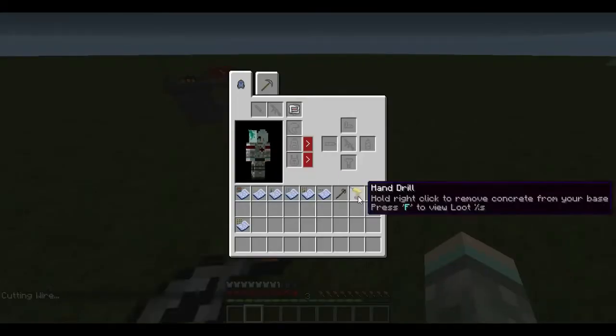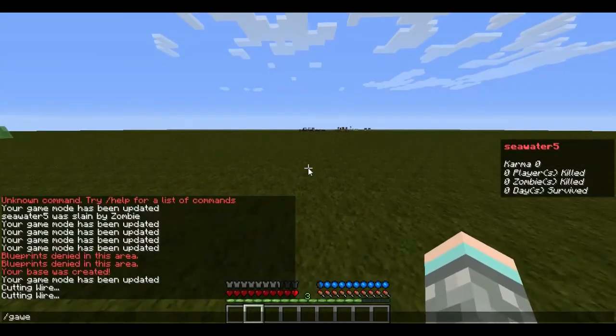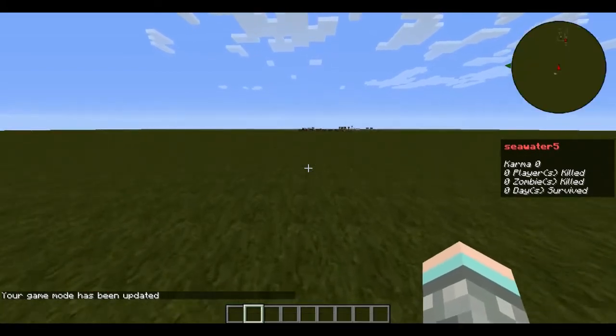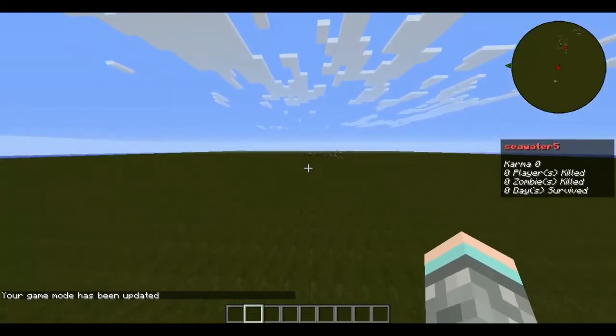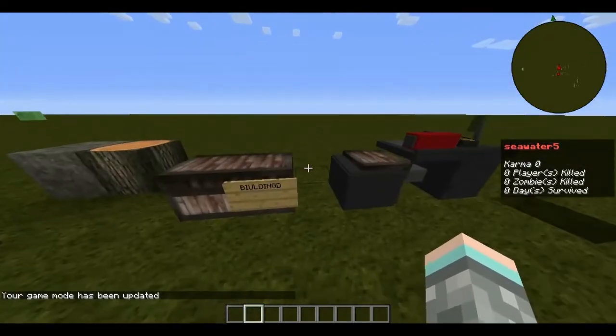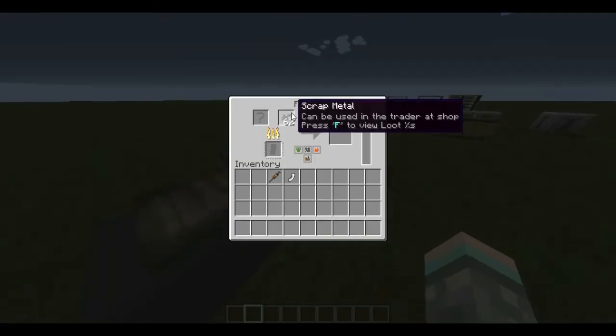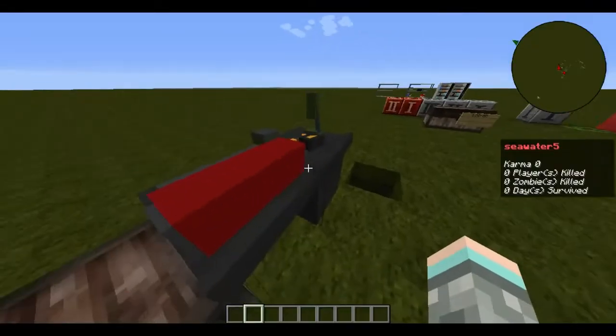Next we move on to how the forge table works. You just go to your forge table — you can use other people's forge tables too. These are all the things you can use to craft special ammo. I'll craft infected ammo: you need scrap metal, the bullet type you want to make, and the bullets themselves.